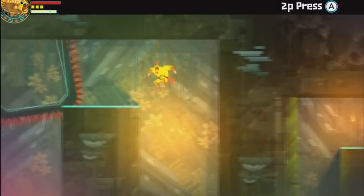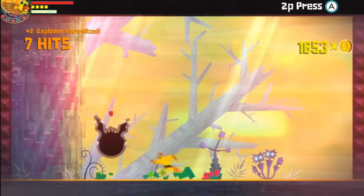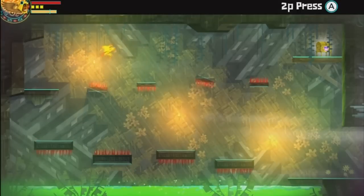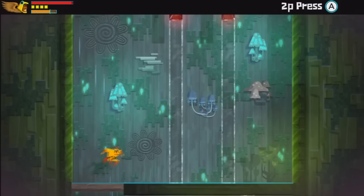Guacamelee is by no means a brand new game, as Drinkbox Studios originally released it back in 2013 on the PlayStation 3 and Vita, but Drinkbox had an itch to release an enhanced version, so out popped Super Turbo Championship Edition hosting a number of new features. New game areas, new abilities, new enemies, a new boss, and all the DLC from the original are thrown into Championship Edition, making it hands down the definitive version of Guacamelee.